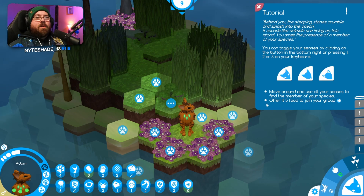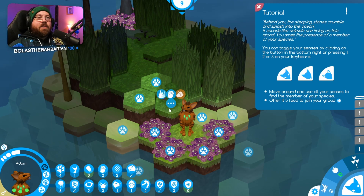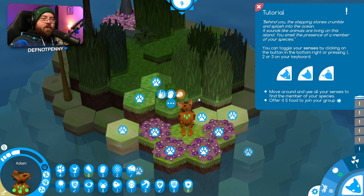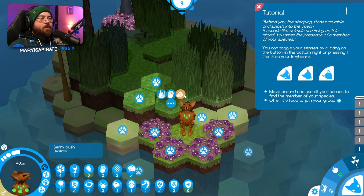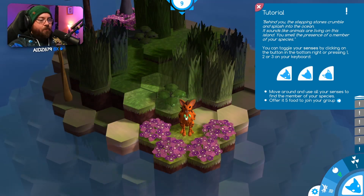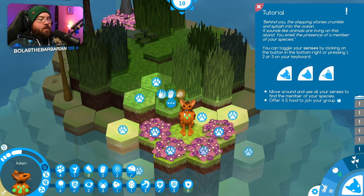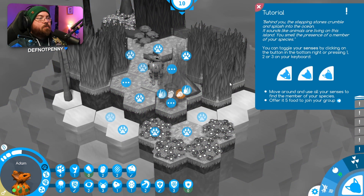You smell the presence of a member of your species. You can toggle your senses by clicking on the button in the bottom right or pressing 1, 2, 3 on the keyboard. Move around and use all your senses to find a member of your species — offer it 5 food to join my group. Then I shall continue collecting the fruit. Oh, there's a plant. Any animals over here?